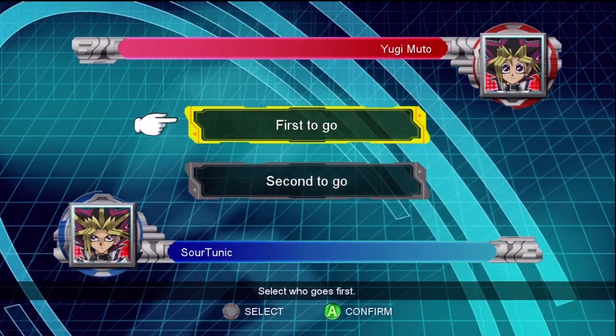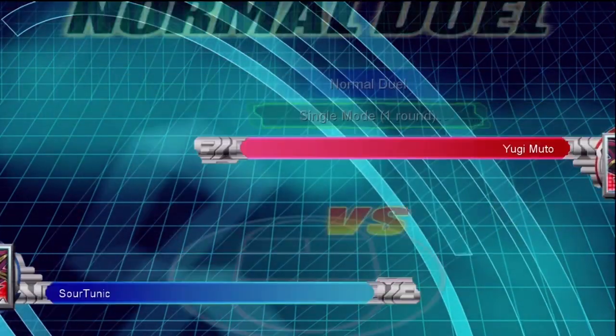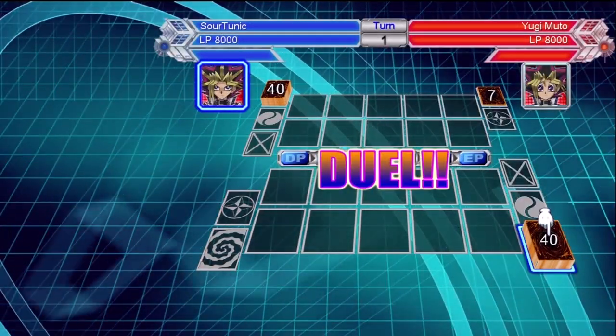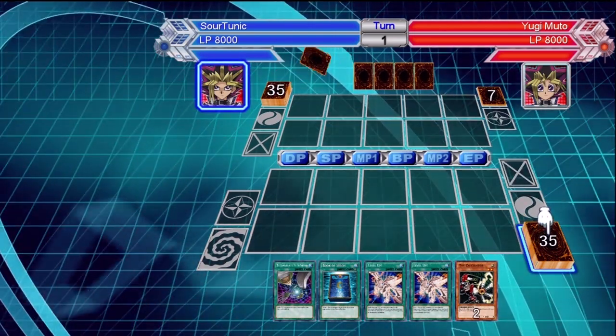What is up guys, Connor here from Geek On Your Face and welcome back to the UDL Best Deck Series. Today we're going to be going over a level based deck, kind of like the Red Eyes deck we did before that was augmented with the Armed Dragons, but this is going to be a Silent Swordsman and Silent Magician deck — a silent deck, I guess you could say.